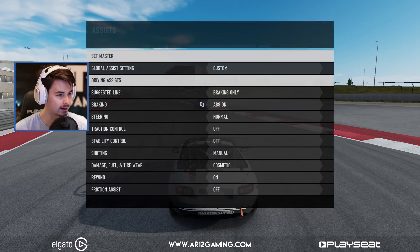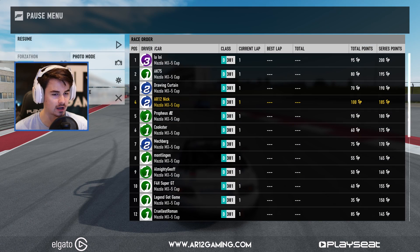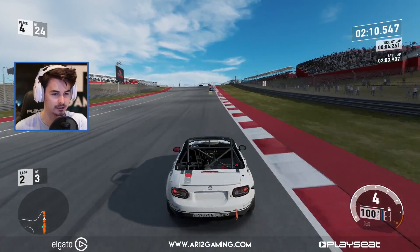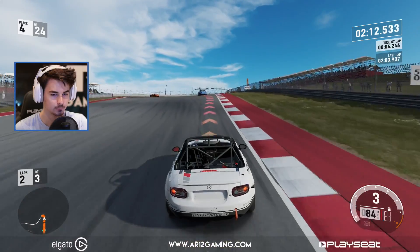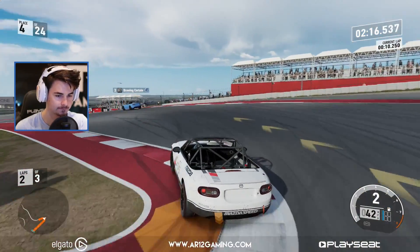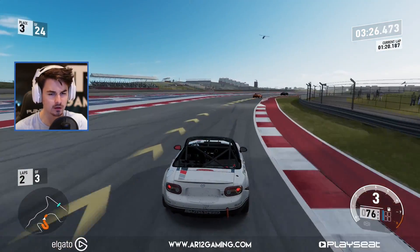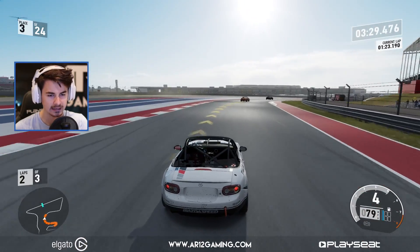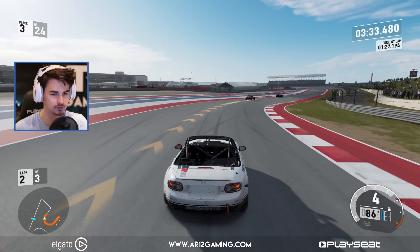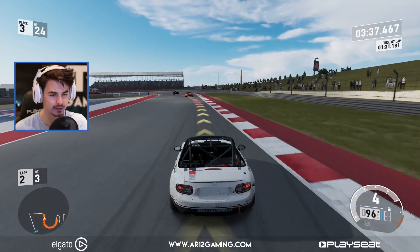I want to go to assists — I want fuel and tires on. I completely forgot to do that last episode. These other MX-5s seem to be really, really quick. I'm going to need to push really hard if I want to catch them. We do have pit stops in this game, but one of the things I'm kind of disappointed in is that at least on these standard difficulties, we don't actually have to use the pits, which is kind of annoying.